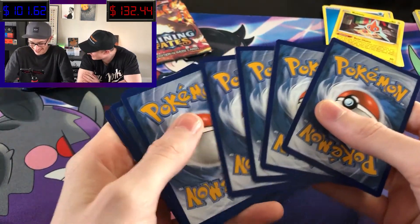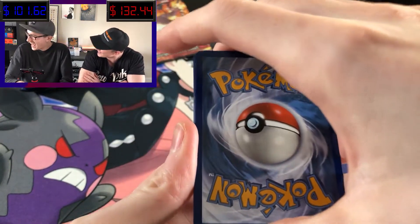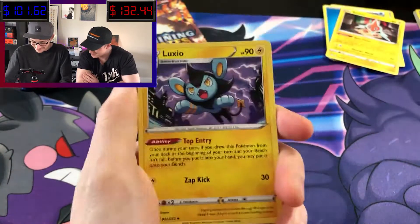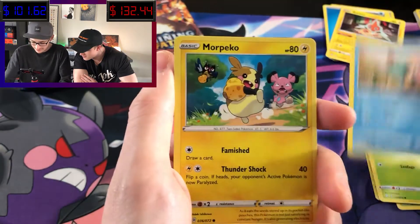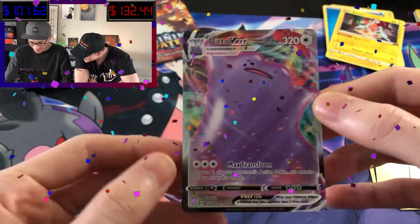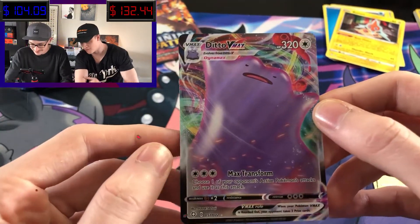Going with fire, water, dark — Luxio, Team Yell, Thwackey, Nickit, Eevee, Glosiviper, Chewtle, Morpeko, Weavile, and Ditto VMAX. We pulled this one but still such a sick card. There is a shiny version of this with the blue Ditto. But still, as long as we're getting those V's and VMAX cards on the pulls, we have a good chance to make that profit back.